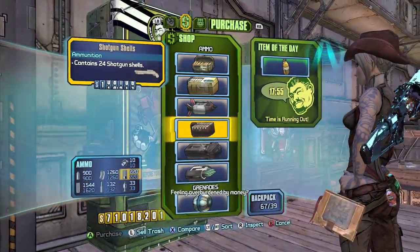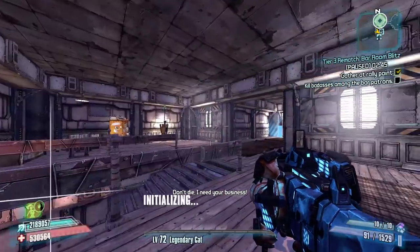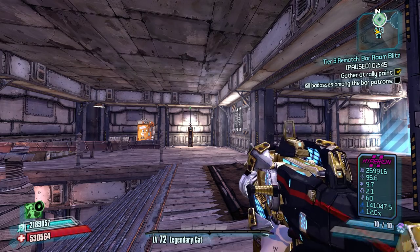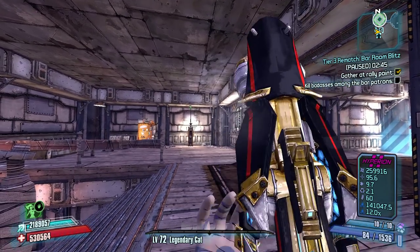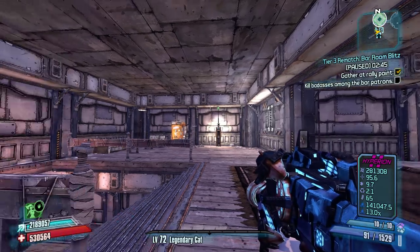With the 10 points in Foresight, the Yellow Jacket has a magazine size of 91, which gives us 46 shots from the mag because each shot takes 2 ammo. The normal plasma caster only has a magazine size of 84, so we get a few more shots off with the Yellow Jacket.